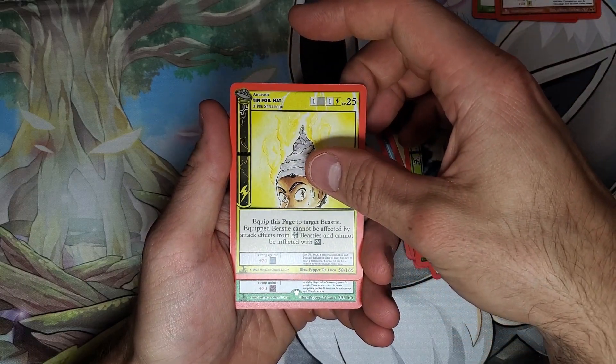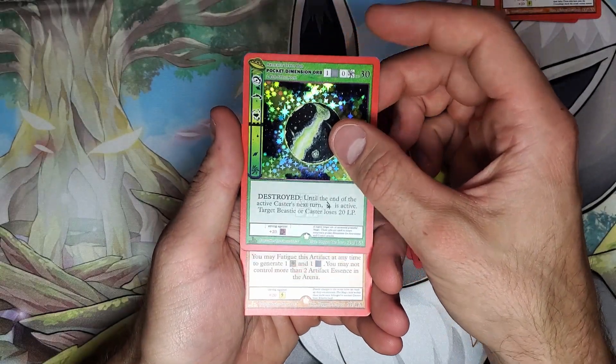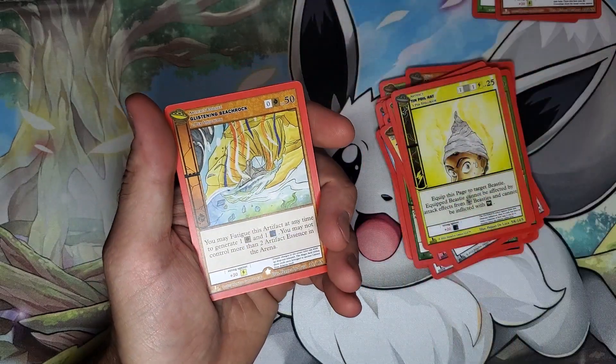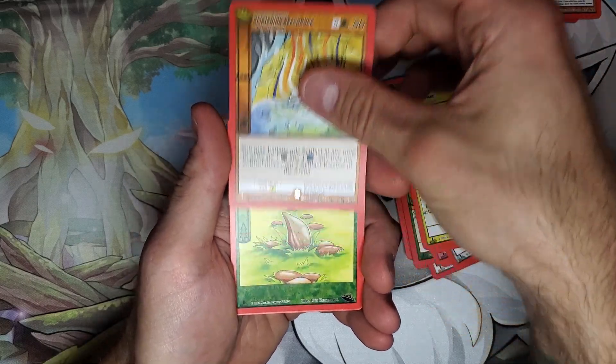Got a Tinfoil Hat — love that. And we have another Pocket Dimension Orb. In UFO there is a bit of clumping, and I don't know what to say — it's kind of expected at this point from MetaZoo.